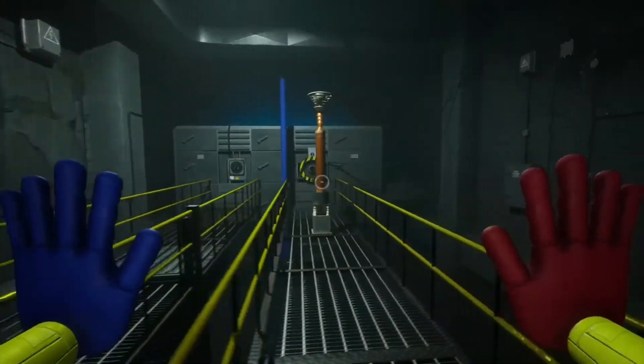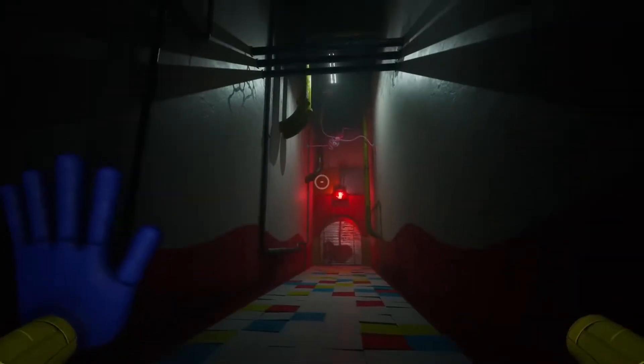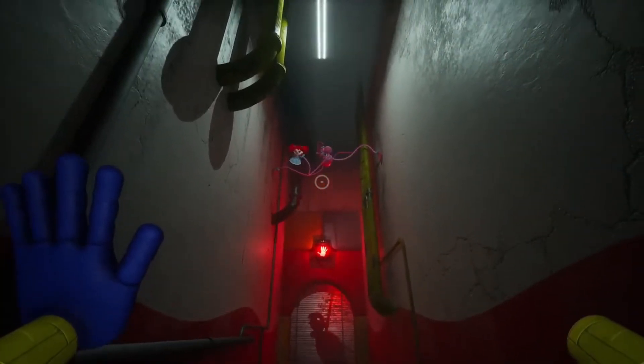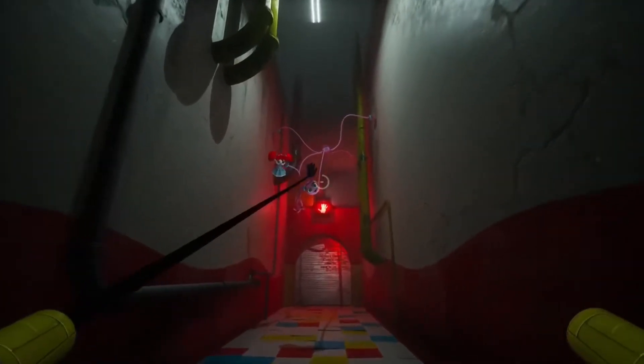We soon discover a puzzle. We see a red handprint, only to find that Mommy has grabbed our hand. She tells us to play three games in order to receive Poppy back and get the train code. She opens up the game station, and this is where the real game starts.